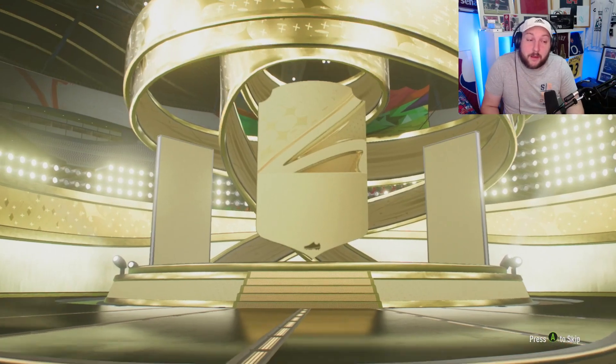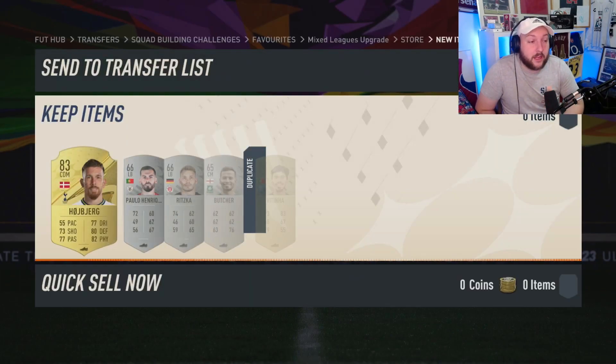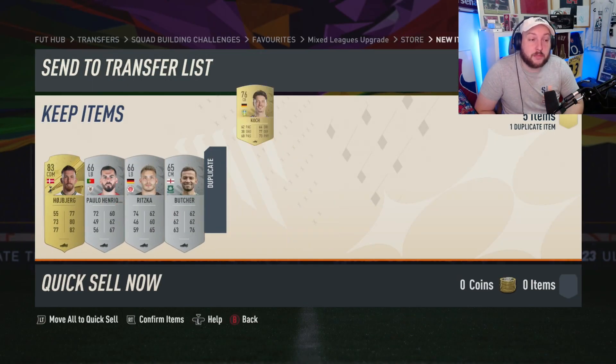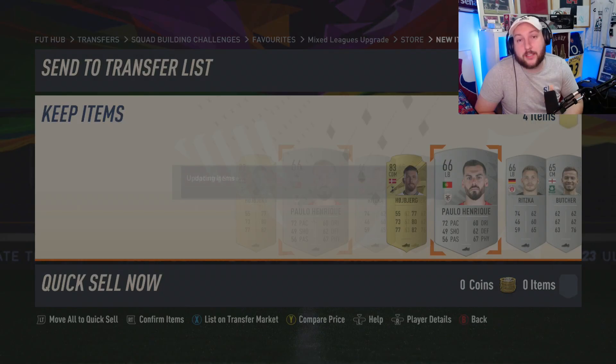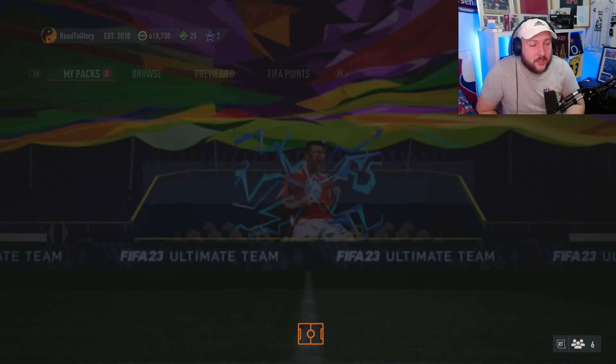You get three gold, three silver, and we do get ourselves a gold rare - it's going to be a board by the looks of it, which could be Hoiberg. So we got ourselves 1,083 coins worth, and we've got ourselves four rares back by using one rare. This pack is tradable if you pack anything crazy expensive.